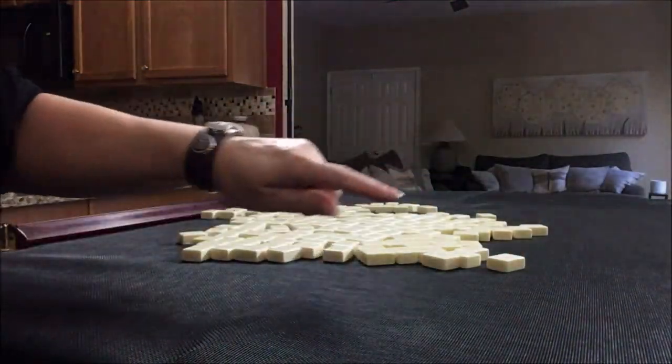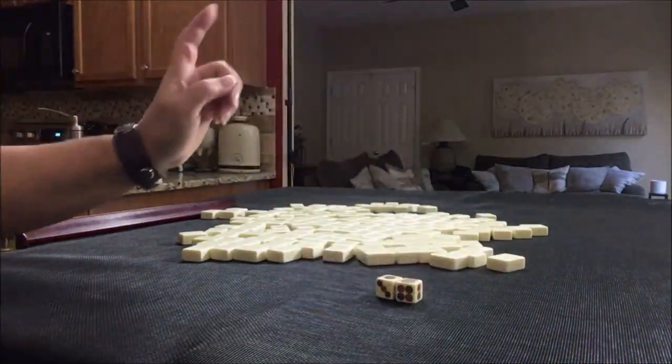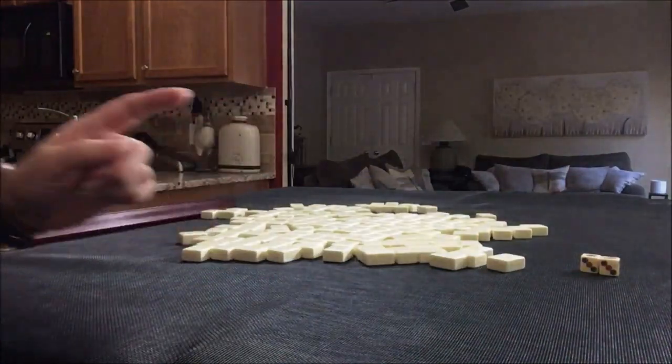We'll use these dice to randomize which seat we're in. I rolled a 7, which means we're going to be player 3. I will get 13 tiles.